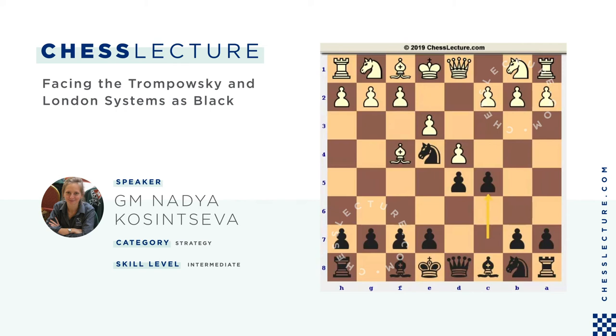Now let's say white plays Bd3 to develop the light-square bishop and attack the e4 knight. I suggest taking on d4. After exd4, the knight goes to c6, attacking the d4 pawn — knight takes on d4 is at risk. If white does not take the e4 knight, black can move the light-square bishop out, playing either Bf5 or Bg4. For instance, in the case of white's Nf3 followed by e6 — normally in this position black is fine if he can move the light-square bishop out before playing e6. If white plays c3, I play Bf5, then Nxe4, e6 — black seems completely fine and well developed.